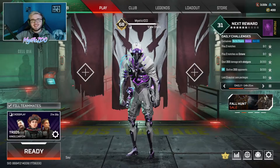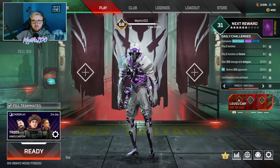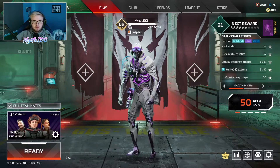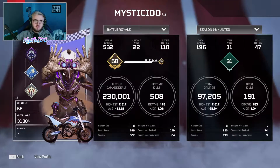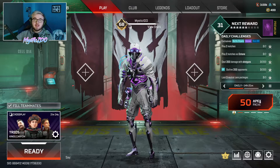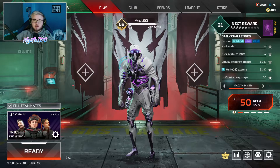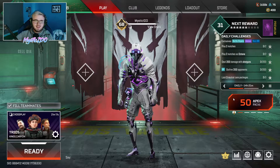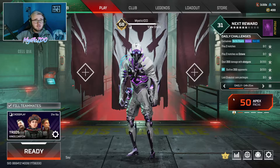Yo guys, SmithSticky here, and today we are opening 50 Apex Packs. I did buy the Octane Bundle — I've got one of my favourite skins for him in my opinion. We've got 50 Apex Packs. Can we get an heirloom from these 50? I'm going to skim through most of them if we get nothing, but I'll show you all the legendaries and the epics and tie them up at the end.